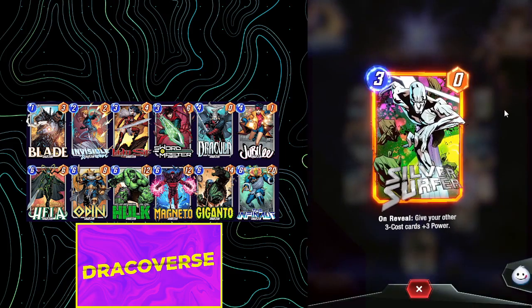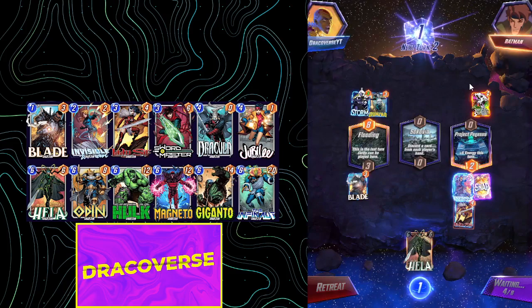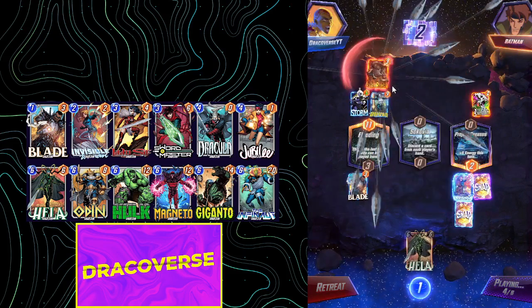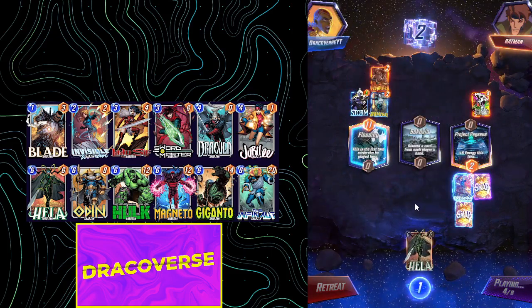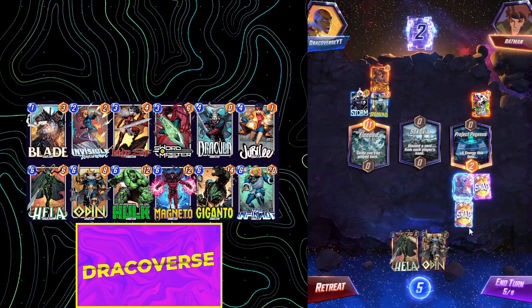Why would he play his Silver Surfer? Maybe he has Odin — he just plays Wong and then Odin? I don't know. That is Killmonger — okay it does destroy that, I'm all good with that. Turn 5 Odin — okay we just relax.